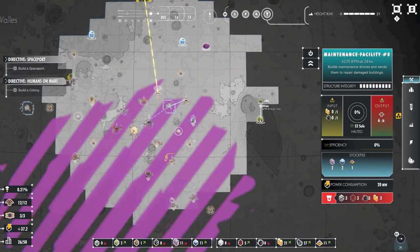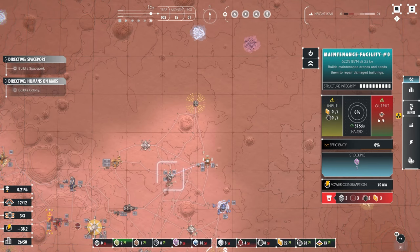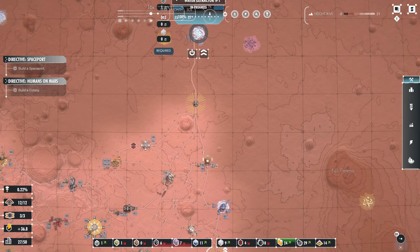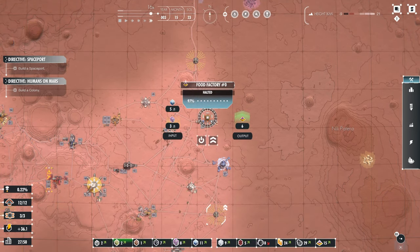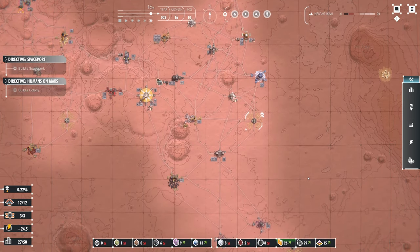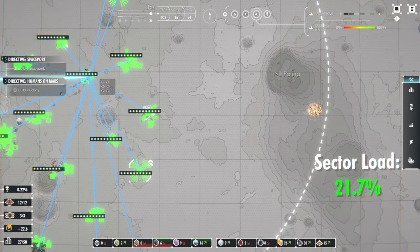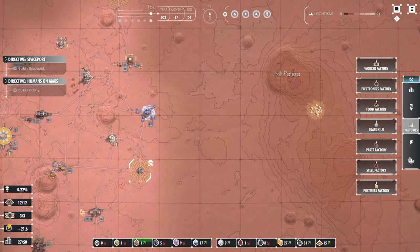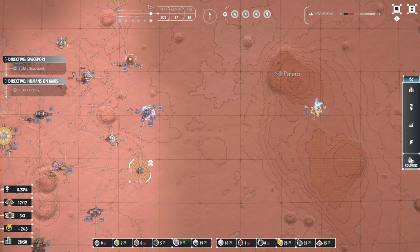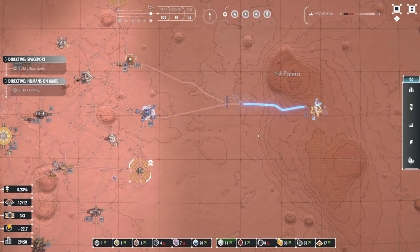Not too bad — oh, silicon over there! I might have to go for that. Water extractor over there. I just need to make sure we've got enough water and food being produced for our colony. Maintenance facility will be just within range. We're going to need a silicon mine — there's no power there but that's fine, we'll put another power node in between. That would be beautiful.